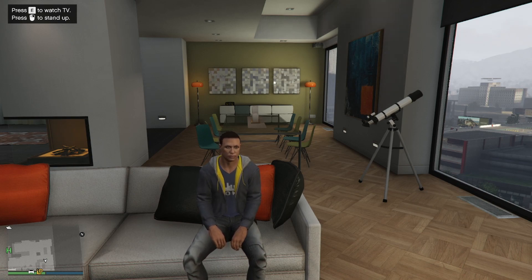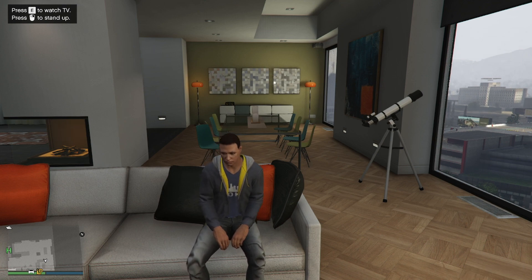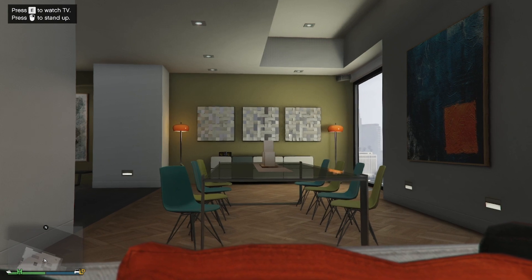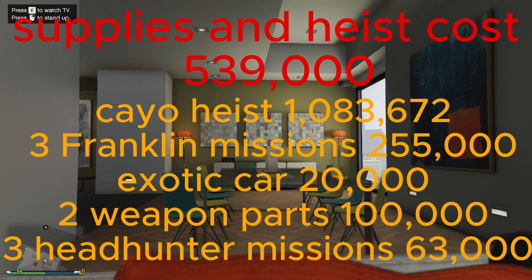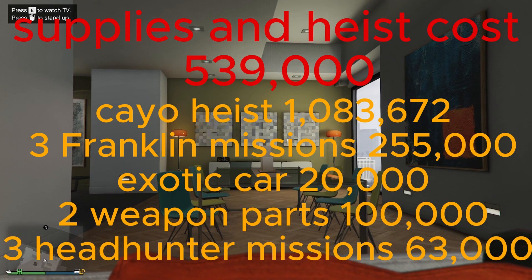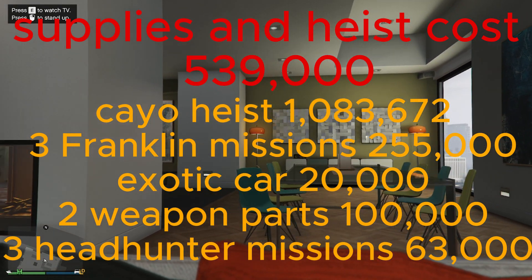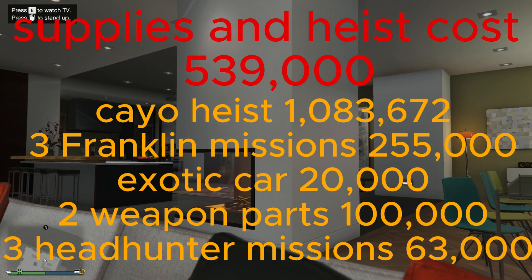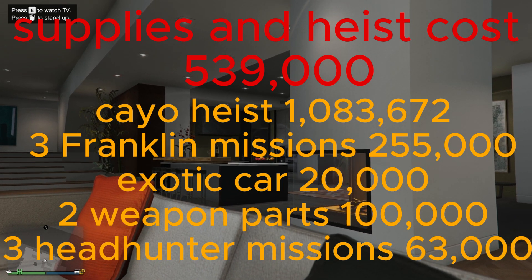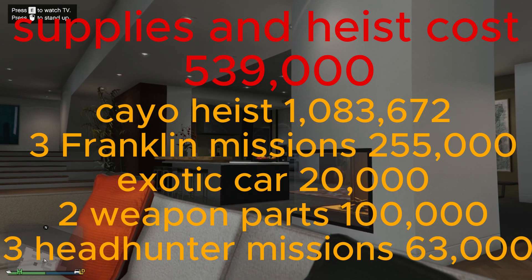This is just a recap - I'll be putting everything on screen so you can pause and see everything for yourself. We supplied all our businesses, completed a Cayo Perico Heist, did three Franklin assassination missions, sold the XS weapon parts twice, did one exotic car delivery, did three headhunters, and sold the bunker, meth, coke, weed, cash, and acid lab. The acid lab is double money this week, so it will normally be a bit less - just remember that.